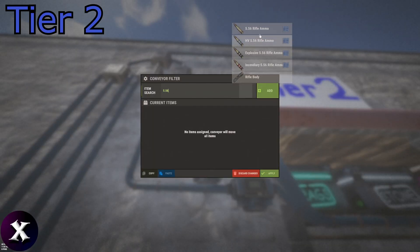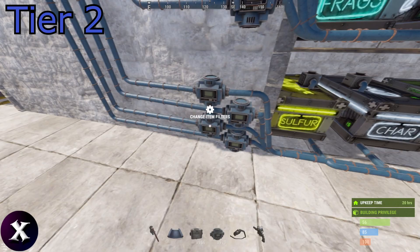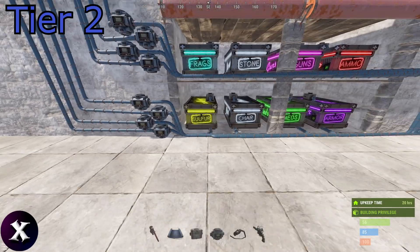For ammo you want to add all your 556s and your pistol ammos. On the bottom row we have sulfur, charcoal, and meds — this one you can just put a general filter on it. And armor — this is where you can specify only high tier armor. Of course you can edit that however you want.